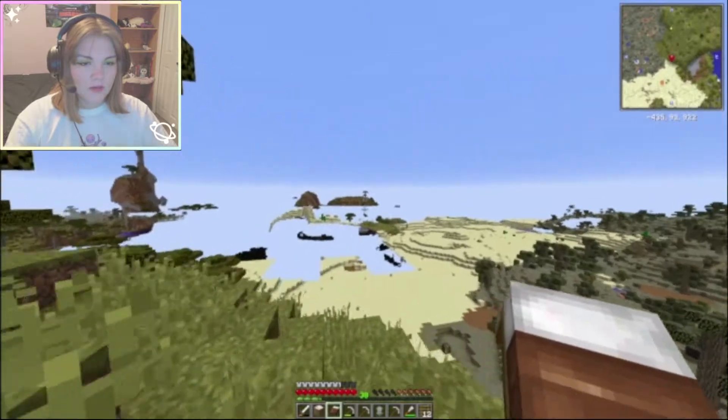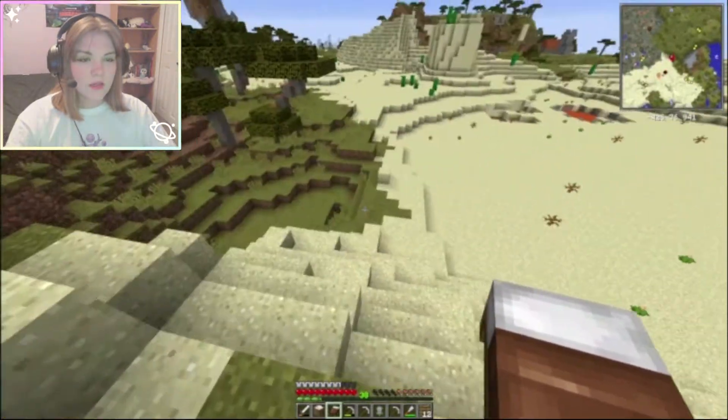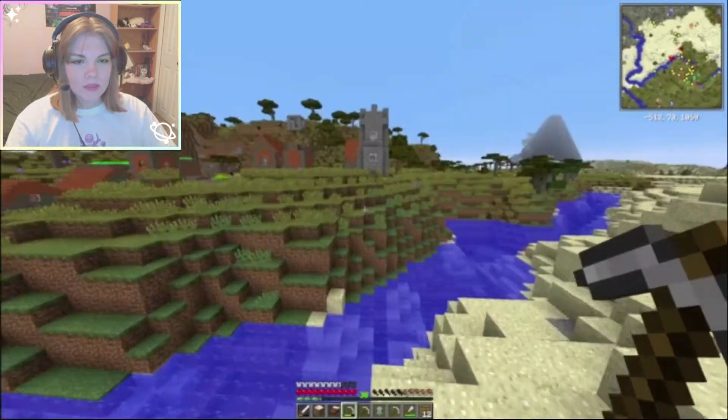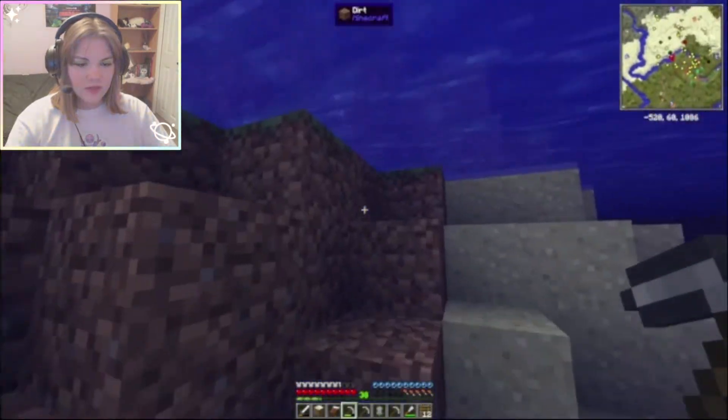There is a desert over here, I knew it! Wait, is that a village? That means there's a waystone so we can easily teleport here and I don't have to walk over the mountain every single time — that is amazing. What is that? Is that a mountain? I see the village, I'll go and do that first and then check out whatever that is over there.